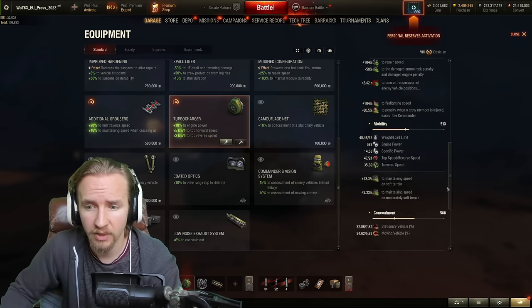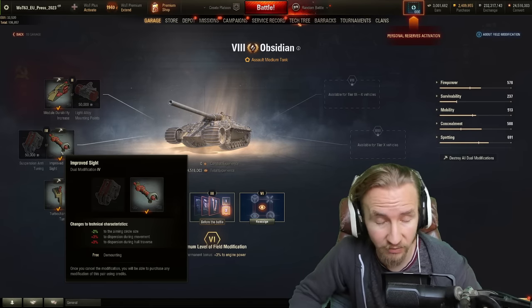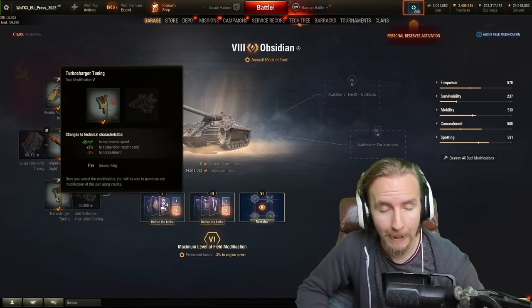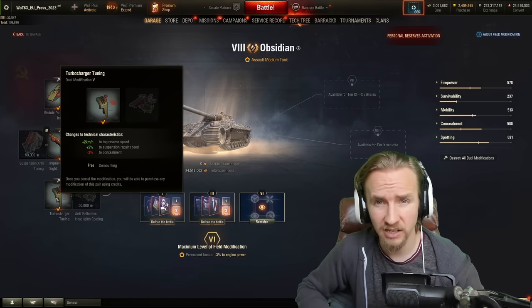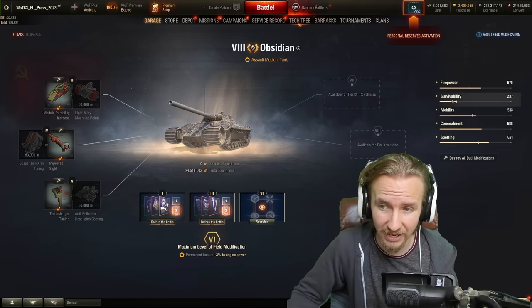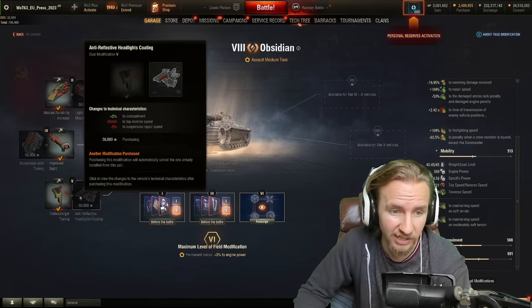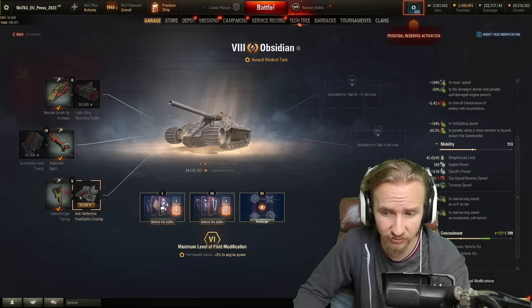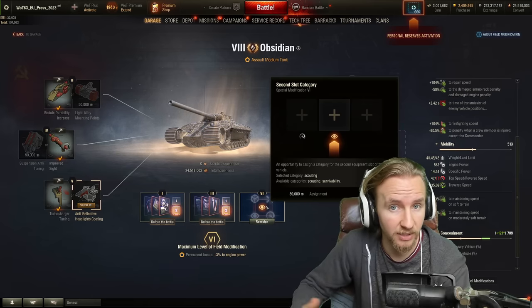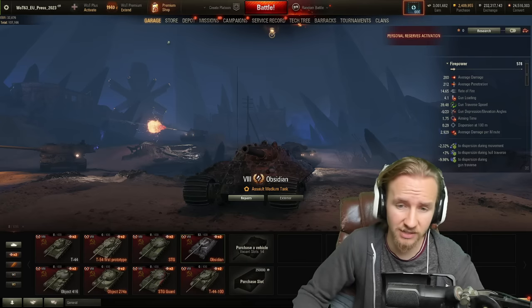The turbo also improves the vehicle's poor reverse speed so you can pull back around corners. For field mods, I thoroughly recommend increasing module durability, then further improving the already-good accuracy. For the third slot, I'd personally recommend turbocharger tuning, since I'm not using a durability device and this tank gets tracked a lot when angling. I'd also recommend taking Scouting for the slot bonus, switching between Vision System for your second build on bushy maps and Vents when taking a turbo.